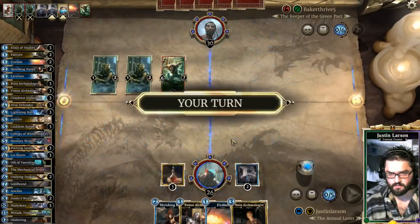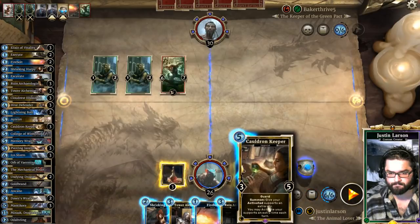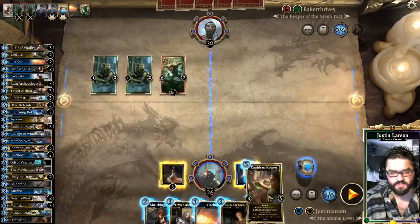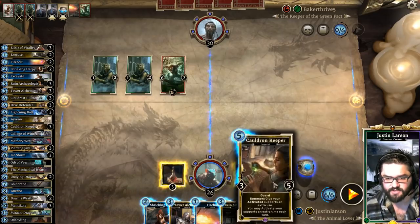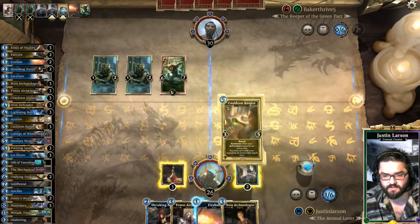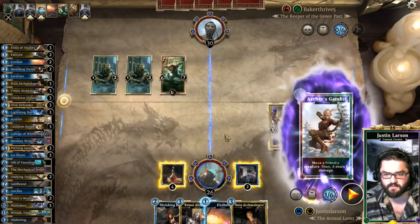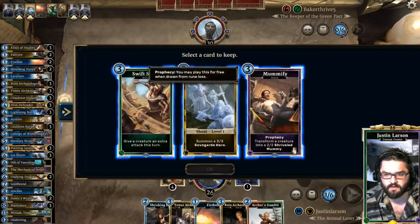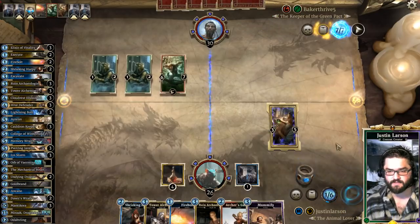Next turn he can't lane-change with Unstoppable Rage, but he can lane-change to kill this for free. If he does that, it's damaged enough for a Lightning Bolt to hit it, which seems pretty good. These aren't great — I'll take Archer's Gambit, I guess — and Mummify is quite good. I'll pass the turn.